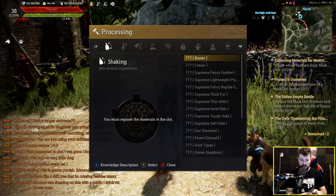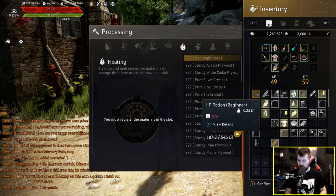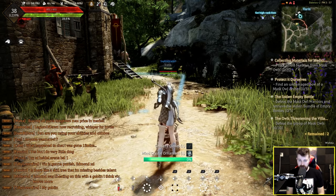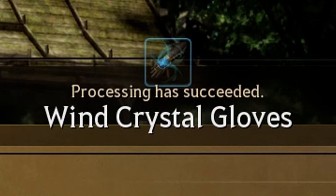So now with 49 AP and 69 DP, I'm going to combine the gloves I have with this ornament and it should upgrade it. To do this I hold down LT and press up on the D-pad, then go to processing, heating, open the inventory, combine this with the gloves, start and start. There we go — Wind Crystal Gloves.